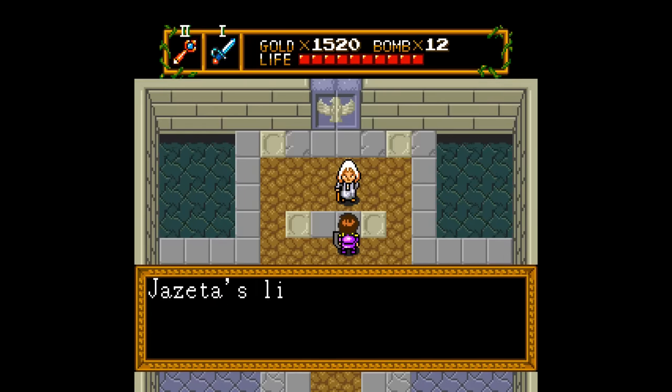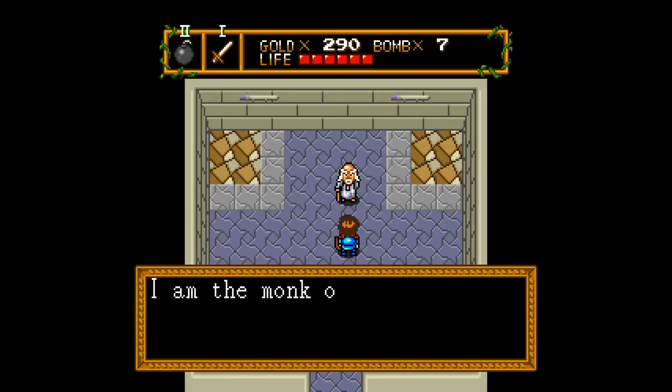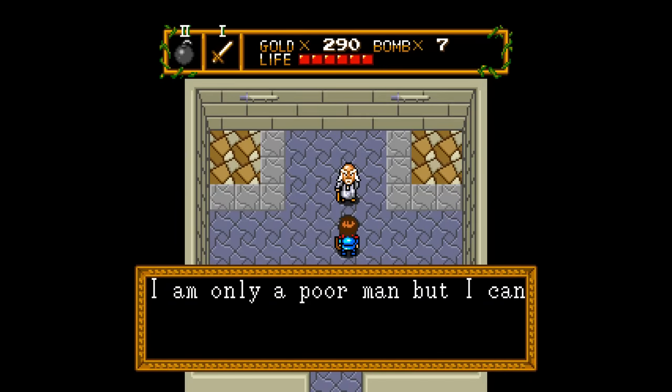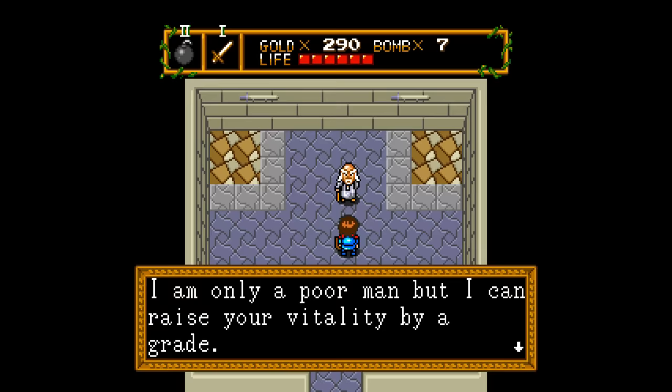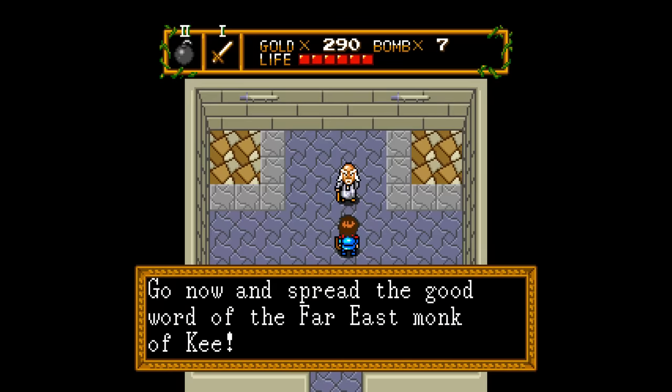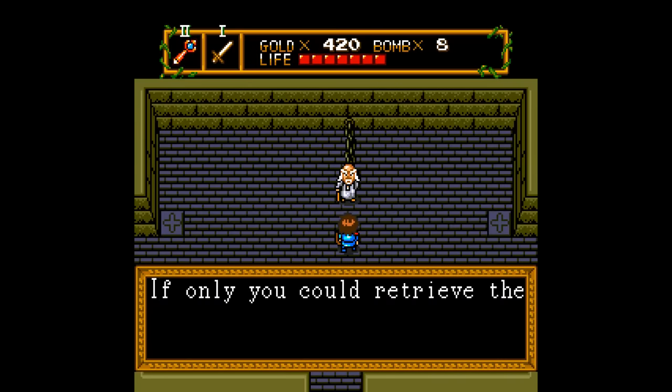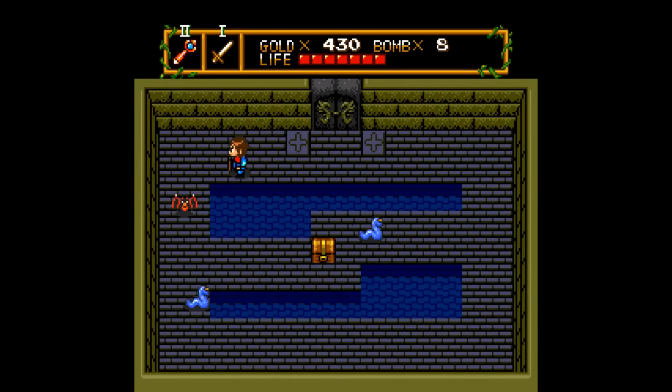I do want to mention the translation right away because it's really well done. People actually speak in full sentences and everything makes sense. In fact, the translation might be too good because, like I said, people don't speak cryptically or even hint at things. Instead, they just tell you exactly what you need to do, and unfortunately that kind of takes away what makes top-down adventure games like this fun. That's the main thing that keeps Newtopia firmly in the store brand category.